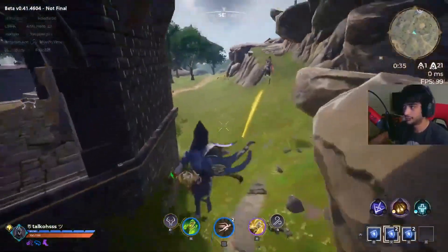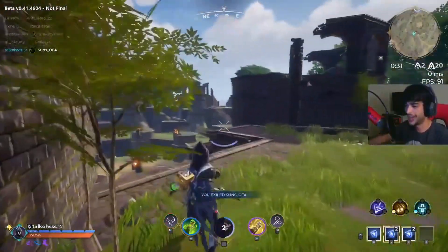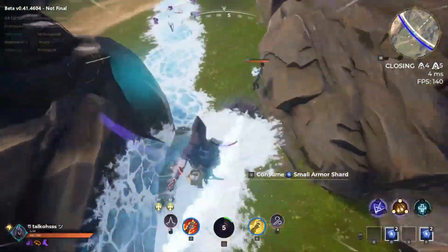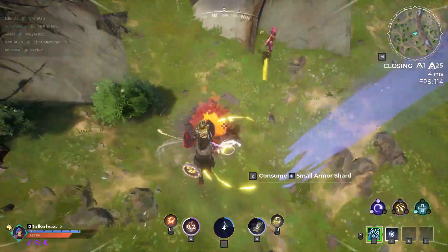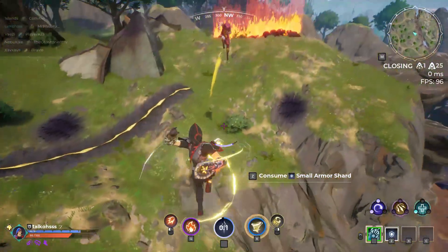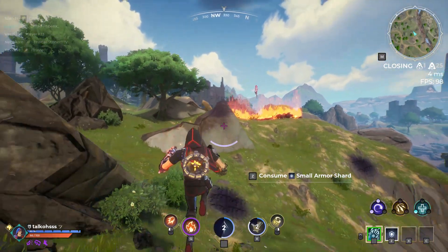On to wall bouncing. Wall bouncing is the act of using your wind gauntlet on a wall to push yourself off of it. This can be used for travel, but also for outplaying your opponent. There are a few clips here from Beta, as I feel like they portray the mechanic very well. More often than not, if you are able to wall bounce in a fight, you probably should, as it's only going to give you more movement. Here are a few examples of wall bouncing, as well as me dodging an attack with it.